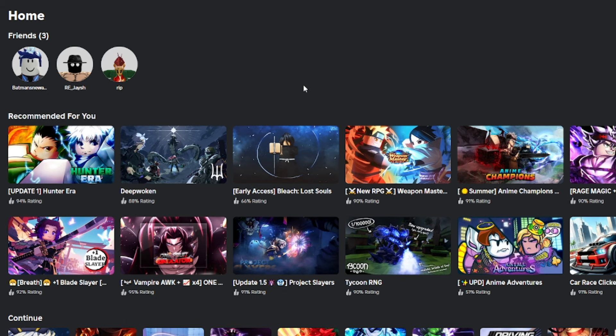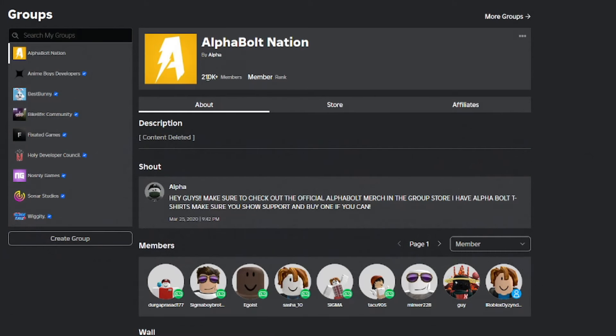Before we get started, make sure you join my group called Alpha Police. I give out Robux on a daily basis — every time I upload a video, you have a chance to win. To win, you just need to do three things: comment your name, like the video, and join the group. Also make sure you set up your stand inside of Please Don't Eat, because that's how I give away the Robux through offline donations. If you have your stand set up, you'll be able to receive Robux; if you don't, you won't. Good luck everyone!